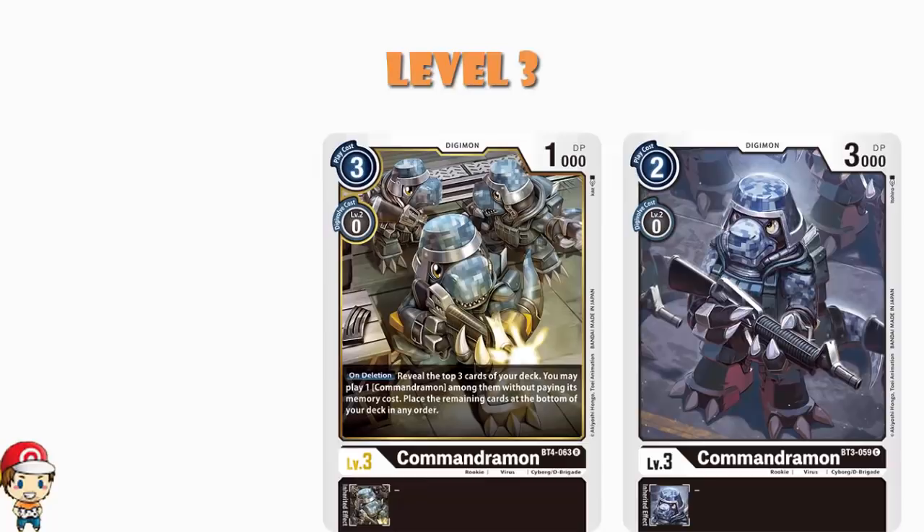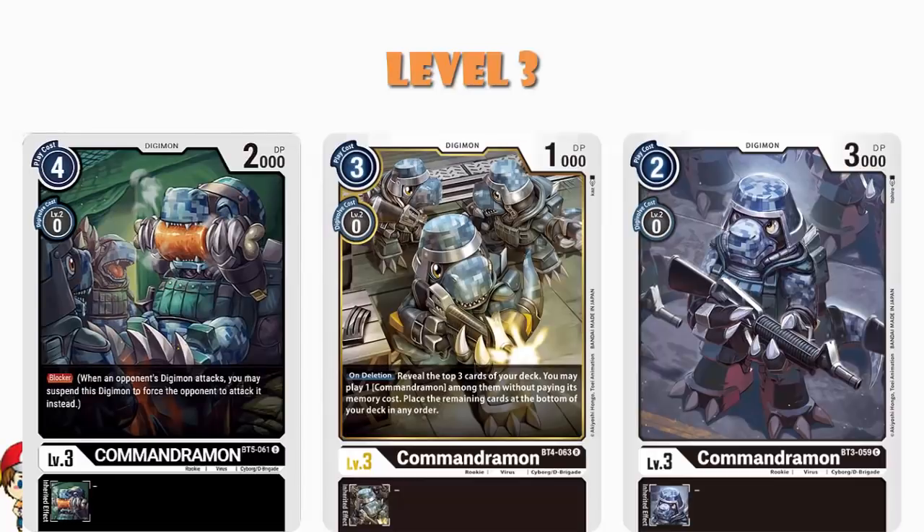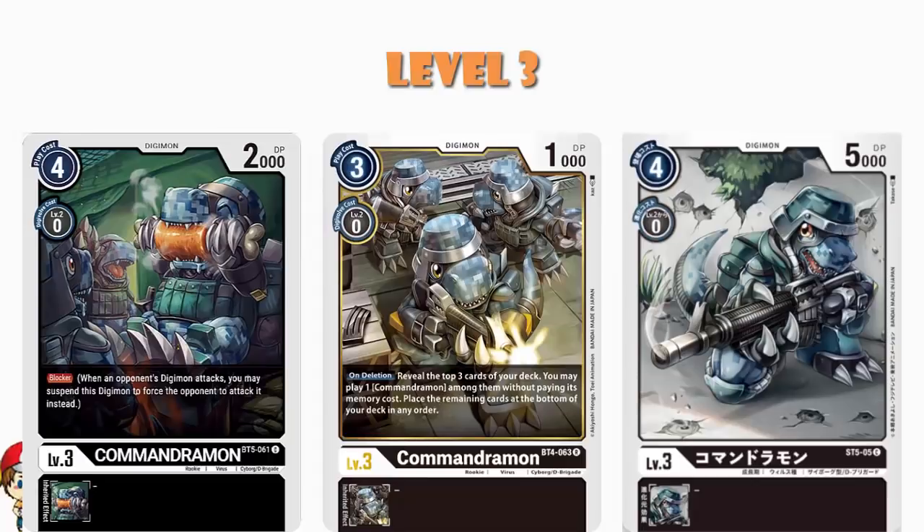We also have a playset of the one from BT5 — it's a level 3 blocker. The 4 cost to play normally makes me a little bit sad, but ideally what you do is digivolve from your egg and then you've got a nice cheap blocker, and you need blockers in decks so this is pretty good. And then finally we've got a playset of the one from the starter deck — again it's a 4 cost to play normally, which makes me sad, and it's got 5,000 power. Sure, if that's boosted with a digit armor you'll have a decent amount of power, but it's a bit expensive for my liking.